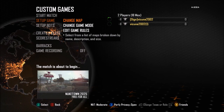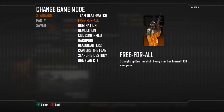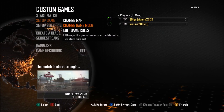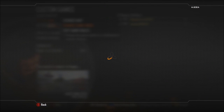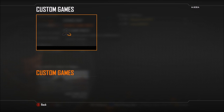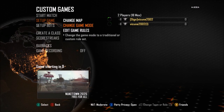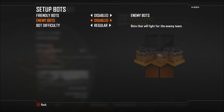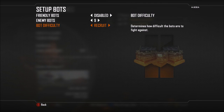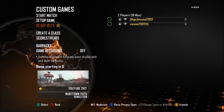What should happen is it glitches out in custom games — you should be in your own custom games lobby and it should say something like 'need more players to start.' Go to Setup Game, change the game mode to Free For All, and it should change from 'need more players' to 'the match is about to begin.' Quickly change the game mode back to the demolition XP lobby game mode you saved. Then go to Setup Bots, put as many bots as possible as enemy bots, and change the bot difficulty to Recruit.